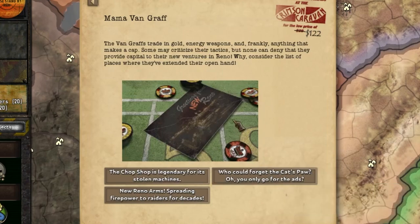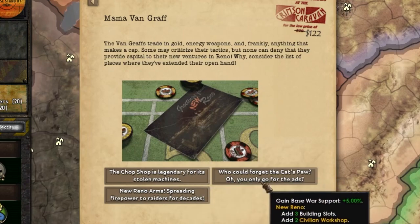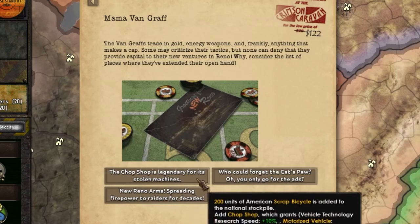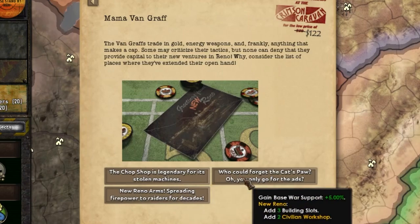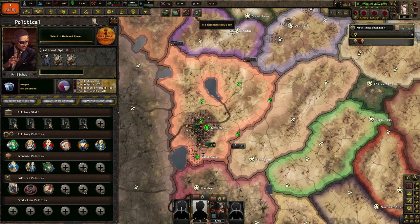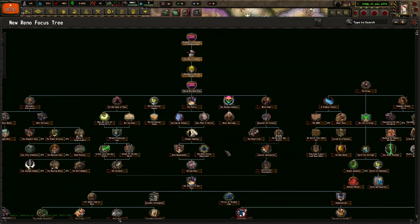Mama Vankraft. Vankraft's trading: gold, energy weapons, and frankly anything that makes a cap. Some may criticize that tactic, but none can deny they provide capital to their new ventures in Reno. Consider the list of places where they've extended their open hand. I don't like the chop shop at all — I'd rather get something else. I don't really like motorized vehicles that much.